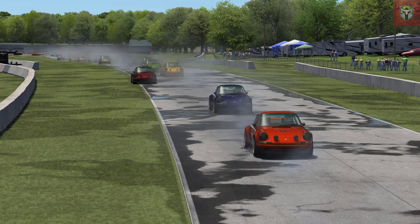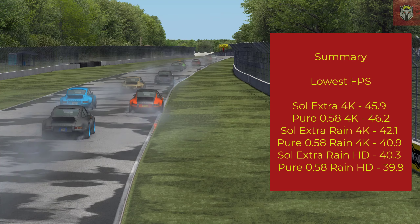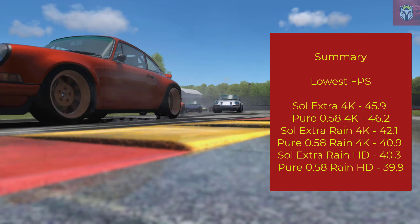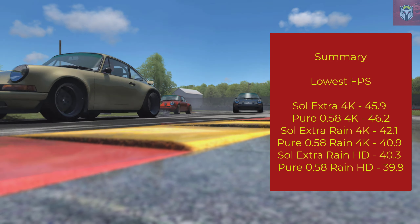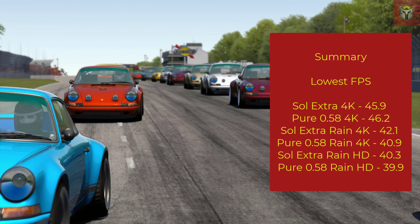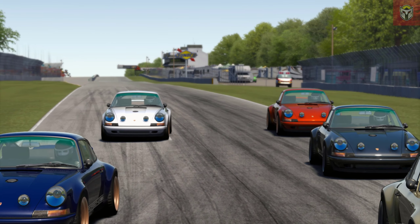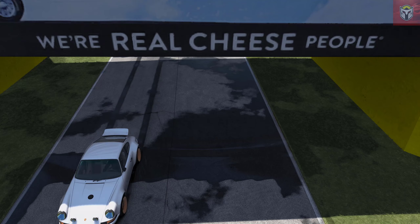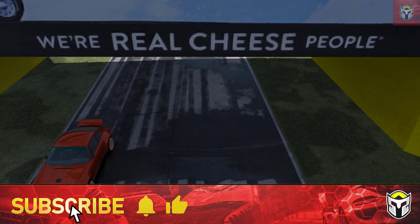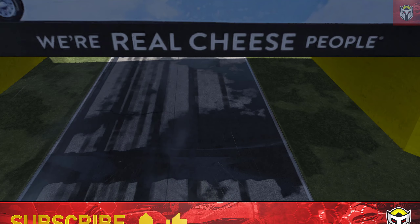That then is the end of the test so let me bring up the results. The lowest frames per second we got was Pure 0.58 with Rain in HD, at 39.9 FPS. What you can see though is that if you're not running rain you're probably going to get some kind of boost from running Pure. If you are running rain it's going to be slightly reduced. But as you can see by the results it is a minimal difference, and it all depends on what rig you are running. I hope that's been useful giving you both a quality view and a frames per second view. Do drop in the comments what your test results were — I'd be really interested to see them. See you very soon guys.